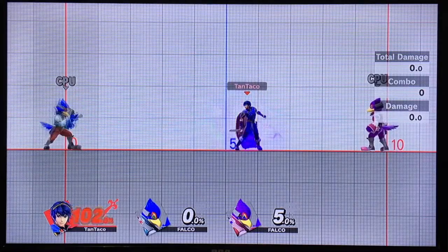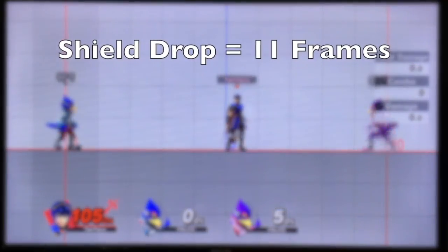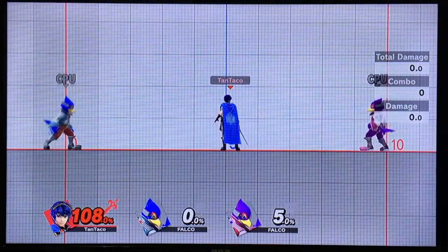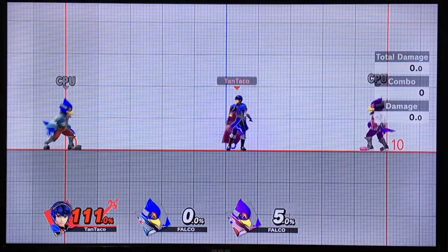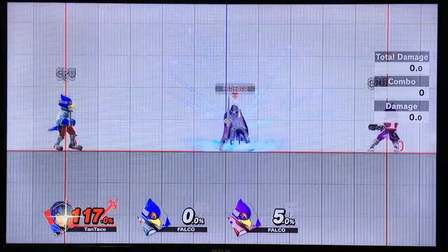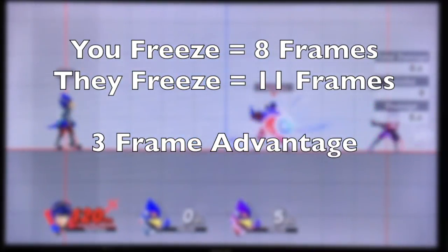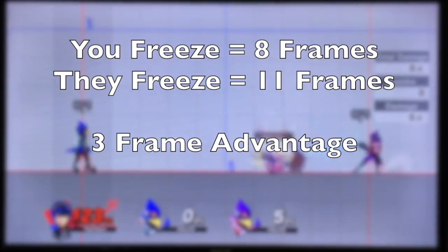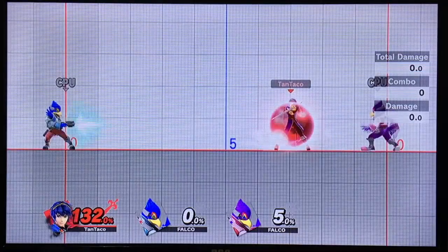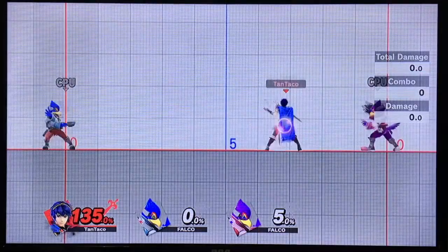If you haven't seen it already, I highly recommend IzzawSmash's video on parrying. Letting go of shield normally takes 11 frames. This means if you wanted to do a grounded move out of shield, it would take 11 frames before you could even start the move. But when you perfect shield, you and your opponent freeze, with your opponent freezing 3 frames longer than you. So this is a 3-frame advantage, as opposed to an 11-frame disadvantage to initiate a grounded move — especially for combo-starting grounded moves or for punishing with a strong kill move.